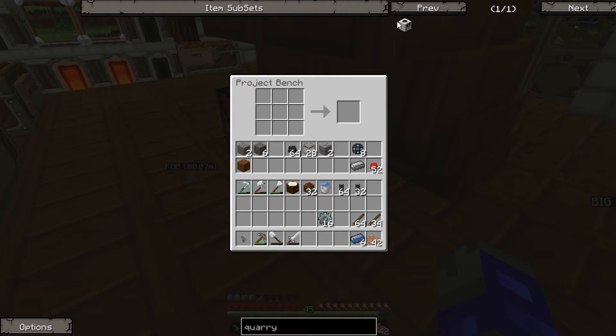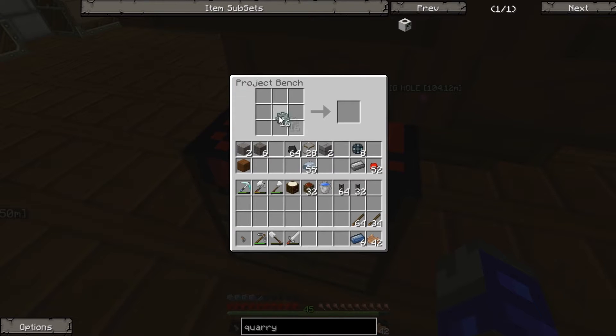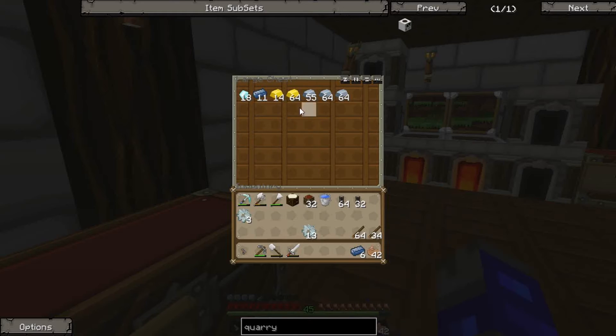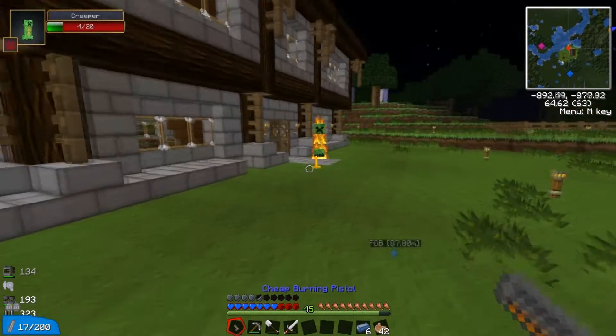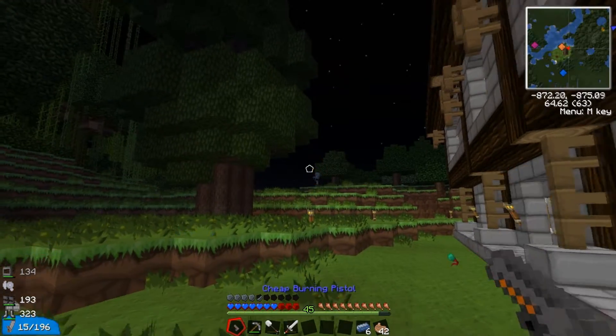So now we need seven iron gears. Luckily we've got loads of iron. These quarries are quite expensive to make, but eventually we're going to have more than one so it won't be that bad. I might as well just turn all of these into iron gears. So we have three iron gears. We need to make some gold gears as well. Sorry, I'm going to have to kill the spider — he's doing absolutely nothing. Completely missed that guy. We've got a bit of lag here.